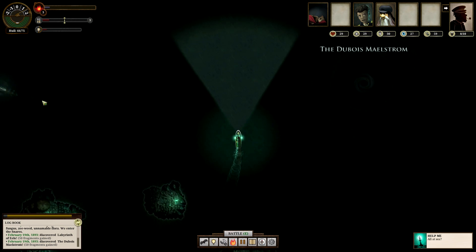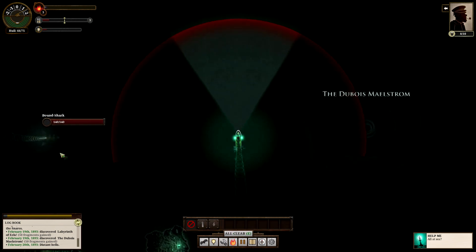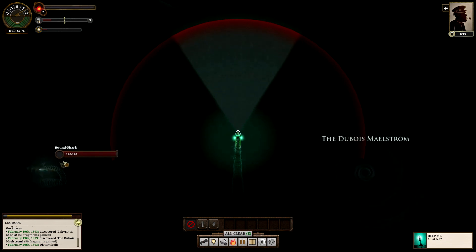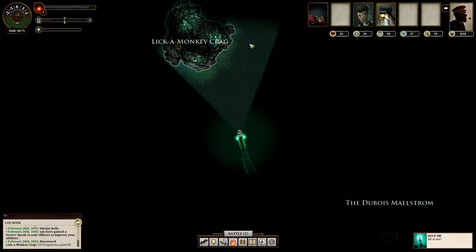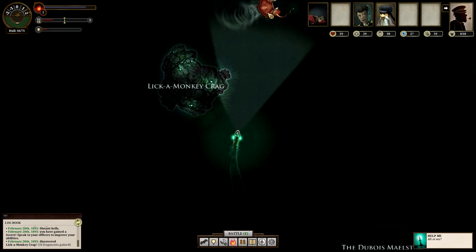I have the basic ship that you start with right now. Uh-oh — a bound shark. That seems like something I don't want to attack, honestly. But I did just get a secret.